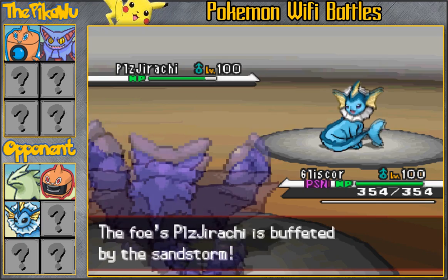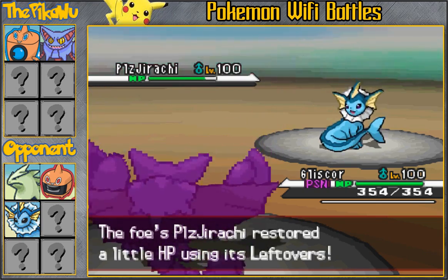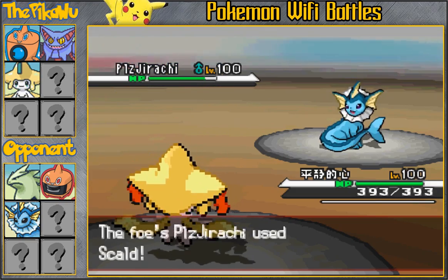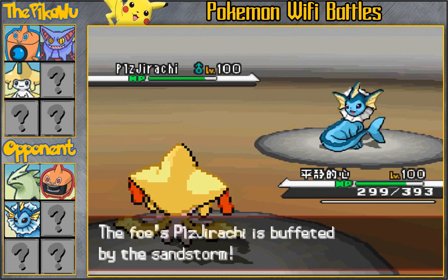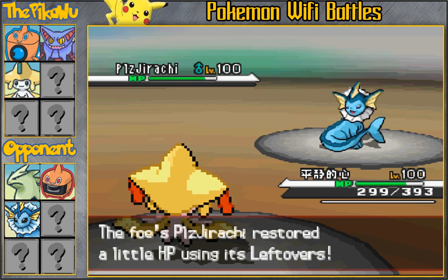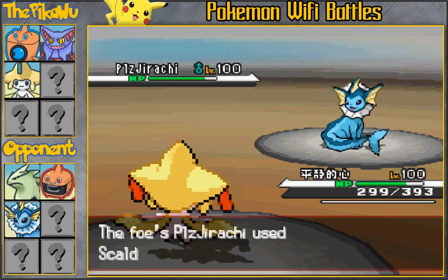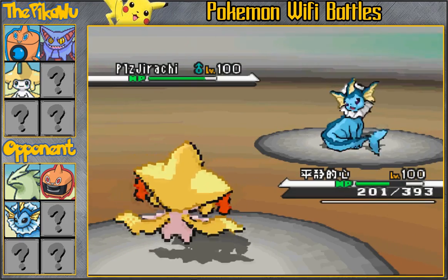Maybe trying to hit a Latios, but he ends up switching into his Vaporeon to take it. Vaporeon is extremely bulky and can heal off pretty much any damage with the Wish and Protect combination. So my plan here is to go into my Jirachi — I do carry Choice Specs — and go for the Trick to hopefully cripple this Vaporeon so it won't be able to get recovery anymore. The downside is that he'll get the Choice Specs, and Choice Specs Scald still does a lot of damage — it's a clean 2-hit KO.